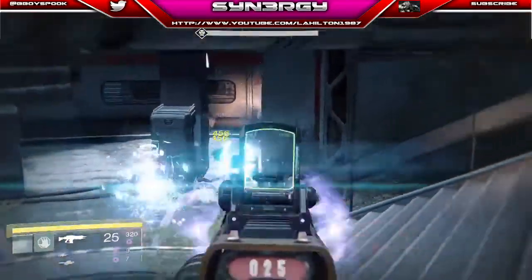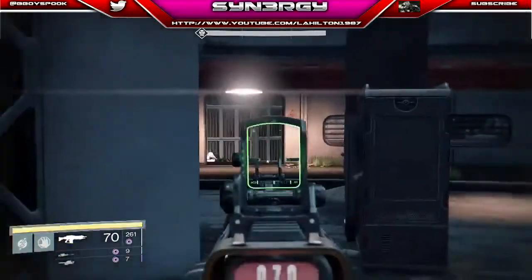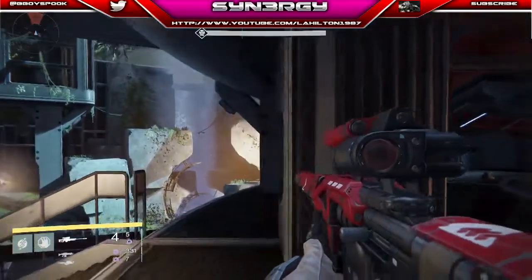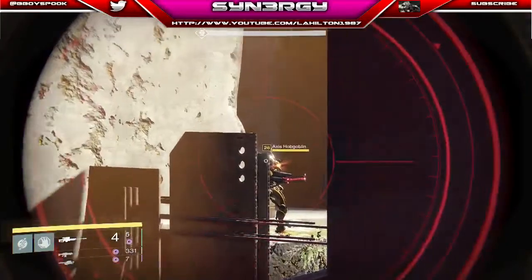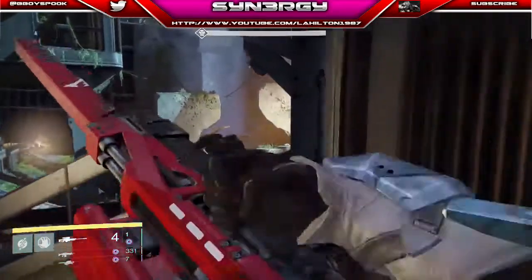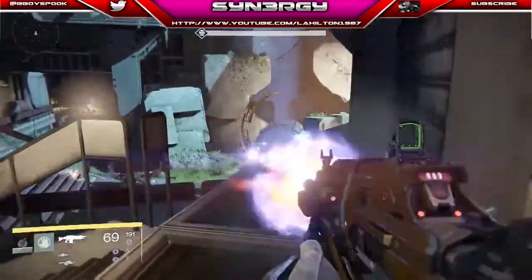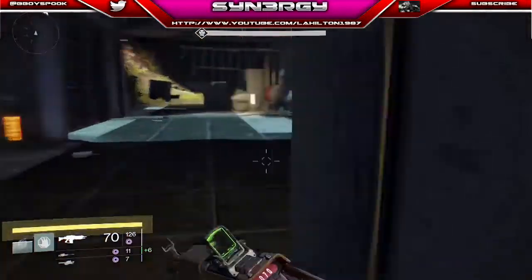We're going to take out the normal zealots which don't really do much damage. Moving outside, the main priority is going to be to take out the snipers — the axis Hobgoblins — you can see them there in the corner. Be careful when you come out that there are no Minotaurs teleporting towards you while you're taking these out because they can come up on you unexpectedly. You can see normal Hobgoblins on the ground. The Atheon's Epilogue takes the Minotaurs down fast. I'm going to use the tracking grenade to get rid of some of those axis Goblins, then kill the last Minotaur from this corner where it can't shoot me.